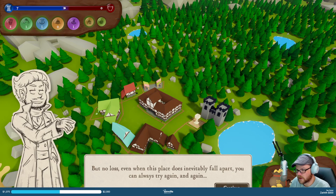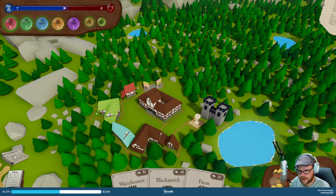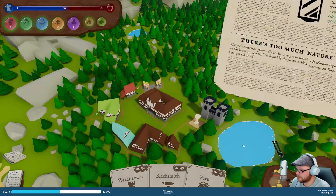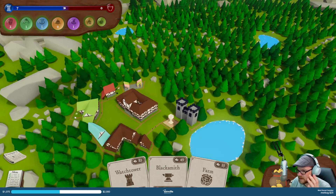No loss — even when this place does inevitably fall apart, you can always try again. Good luck. So there's our newspaper. I remember before there was a map that I completely missed, but I don't see one now.